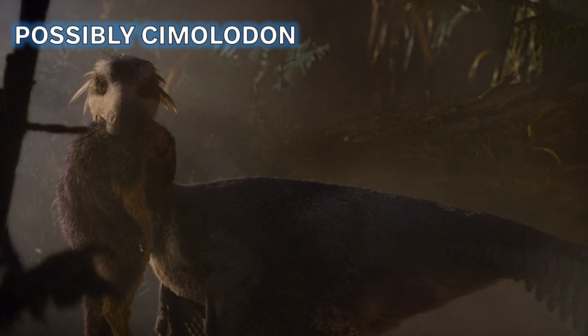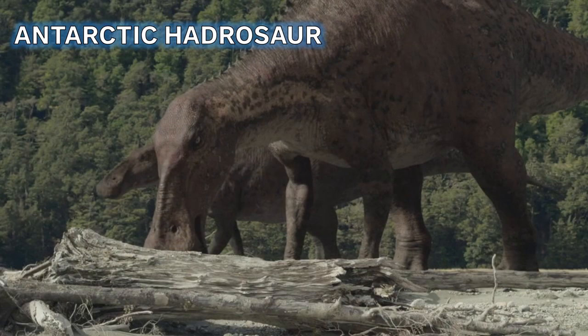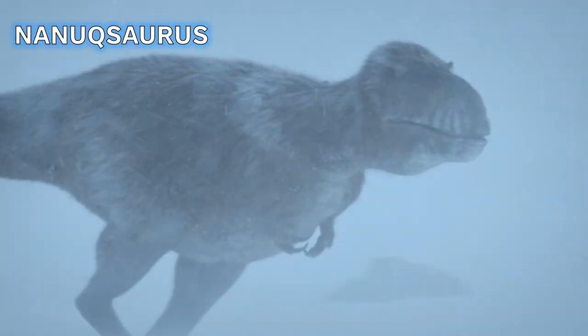Moving on to Antarctica where we see Antarctopelta, a small nodosaurid of the continent. We're returning to Antarctica in Season 2 with the Snow Hill Island Formation featuring Imperobator and Trinisaura. Then we see an Antarctic hadrosaur - I honestly had no idea what hadrosaurs lived in Antarctica. Then we find Pachyrhinosaurus, one of my personal favorite ceratopsians due to its large thick nasal boss, being hunted by Nanuqsaurus, the arctic tyrannosaur.